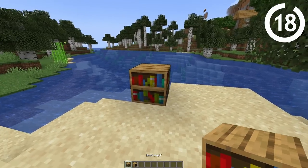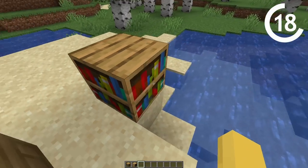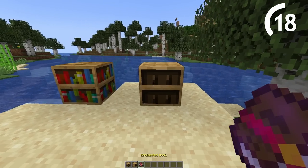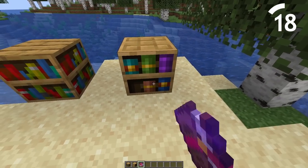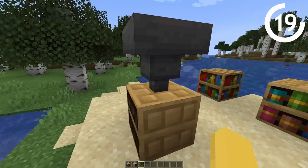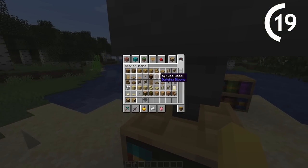This is what a normal bookshelf looks like, and this is the new chiseled bookshelf. Books are around the entire side on a normal one, but only on one side on the chiseled one. I like how you can put actual books in the bookshelf, which makes a lot more sense. What you didn't know is you can get a hopper and place the book in the hopper and it goes straight in. I can see a lot of redstone tutorials coming out soon about this new bookshelf.